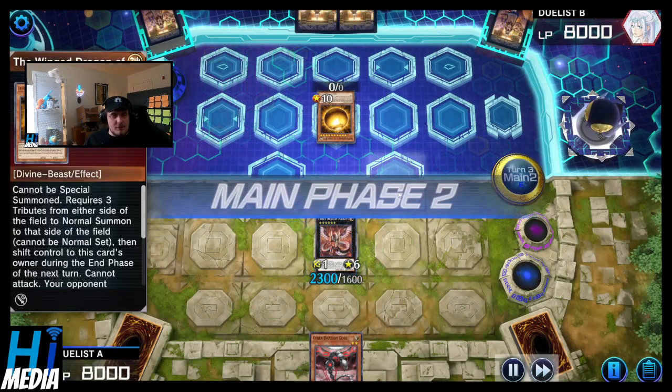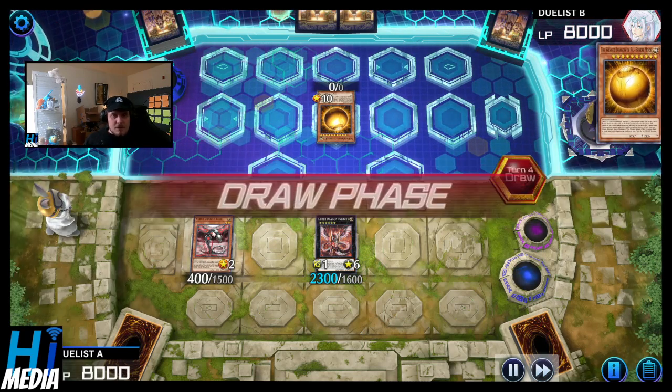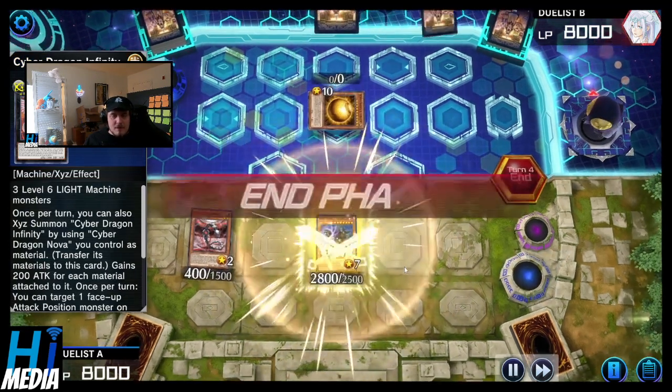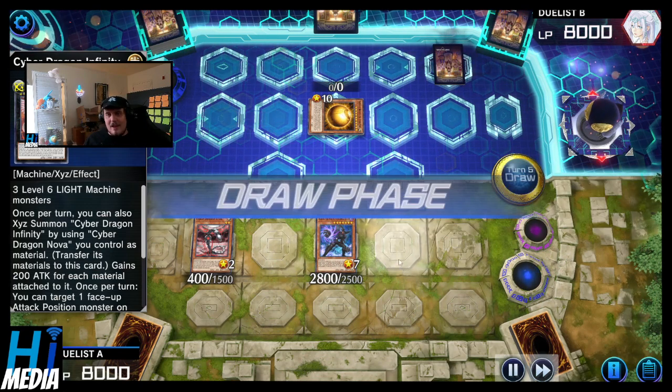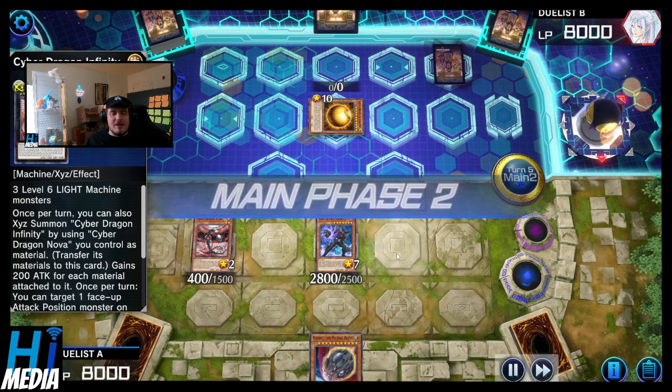I don't know why they didn't just pick up the Winged Dragon of Ra Sphere Mode. Meanwhile, Cyber Dragon Core on field, Cyber Dragon Infinity on field — with the Kaiju! Hot damn! They have the generic out to everything. Nibiru coming in completely useless!